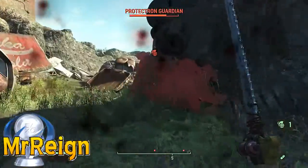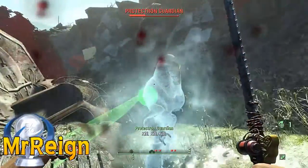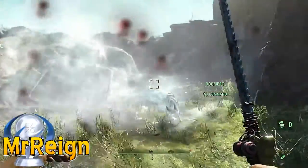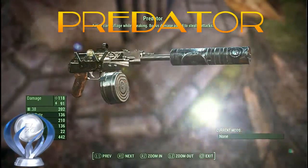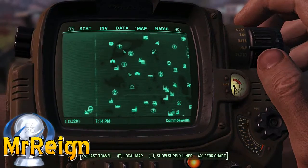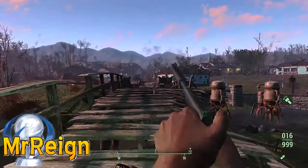Here we throw some cryos and it works just the same as a regular grenade, which is why we're going to move on to the Predator right now. Very cool looking weapon, I like it a lot, and it has bonus damage to stealth attacks. I'm not sure if it stacks with the ninja perk, but it probably does, so you can get a massive amount of damage for a sneak attack with this weapon.